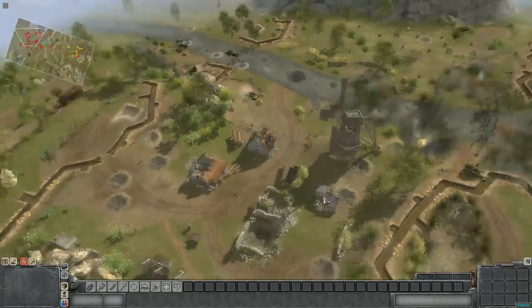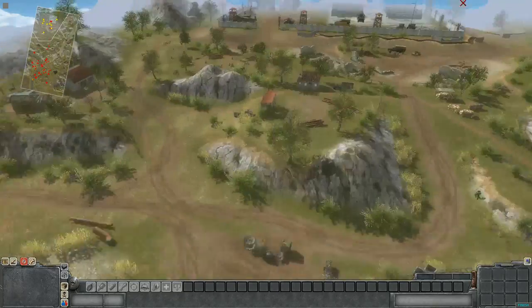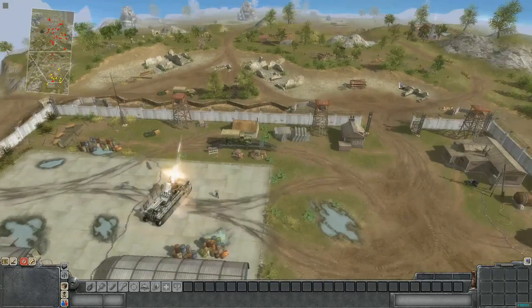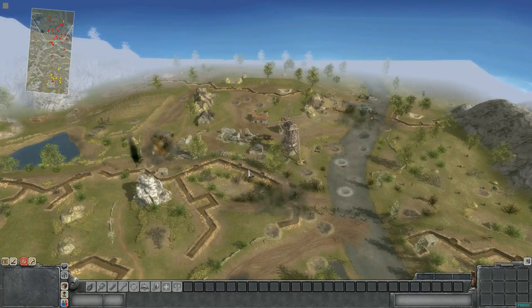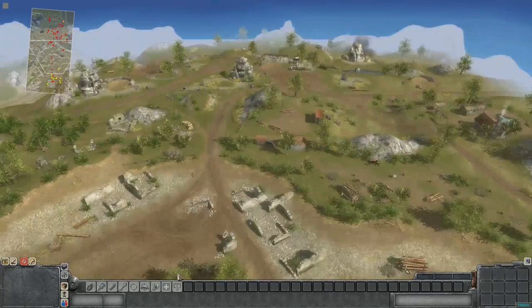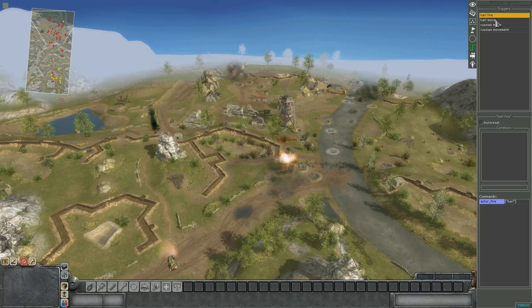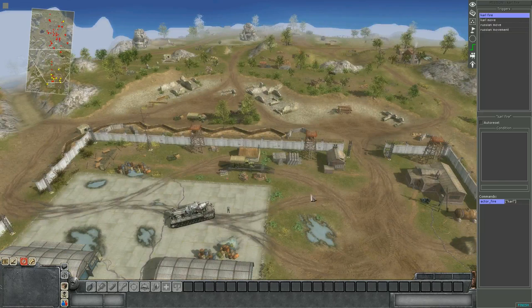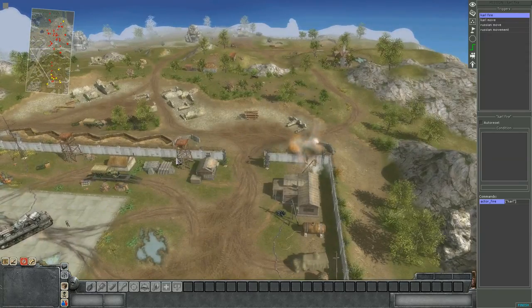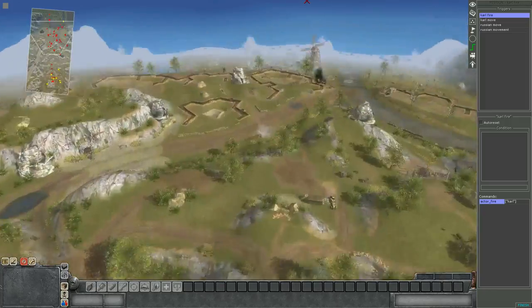Yeah, this is Men of War — the original Men of War, not Assault Squad 2. I have tried it on Assault Squad 2 but for whatever reason the coding or the program does not let you do this rapid firing. It's dead easy to do — it's literally just one trigger and one command, which I'll quickly show you how to do. He's taken out the other tower as well — those towers are player 2, that's why he's taking them out, because he's been told to fire at all player 2s.